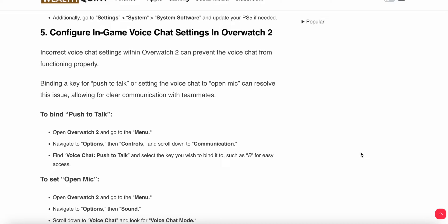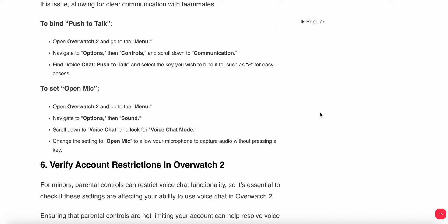Incorrect voice chat settings within Overwatch 2 can prevent communication with teammates. Binding a key for push-to-talk or setting the voice chat to open mic can resolve the issue. To bind push-to-talk, open Overwatch 2, go to Menu, navigate to Options, then Controls, and scroll down to Communications. Find Voice Chat Push to Talk and select the key you wish to bind, such as B for easy access.